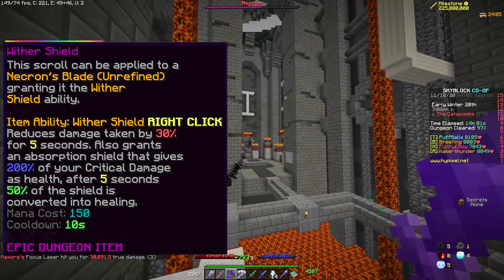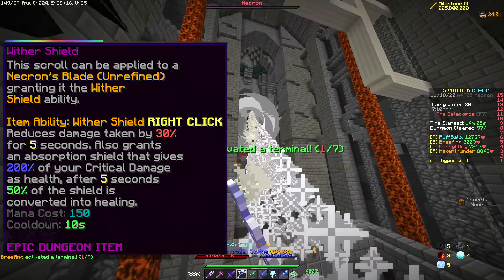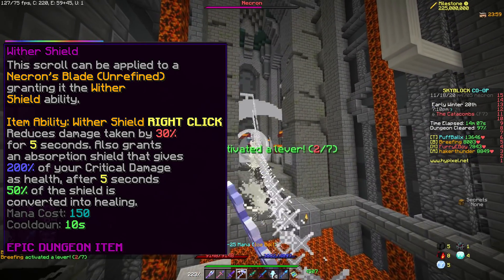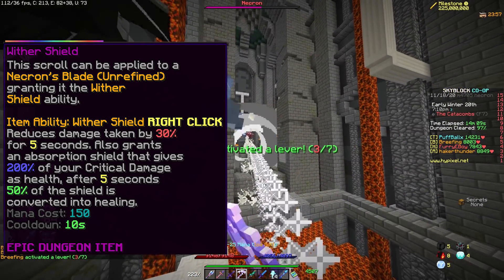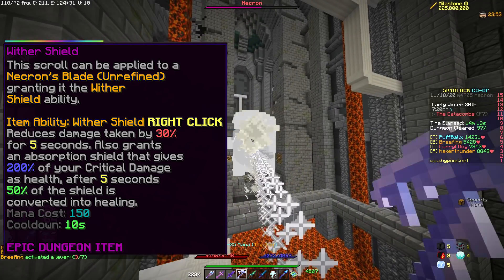The first scroll is known as Wither Shield. Its ability gives you a 30% damage reduction for 5 seconds and then gives you 200% of your Crit Damage as an absorption shield, which for most players will be around 5,000 HP.